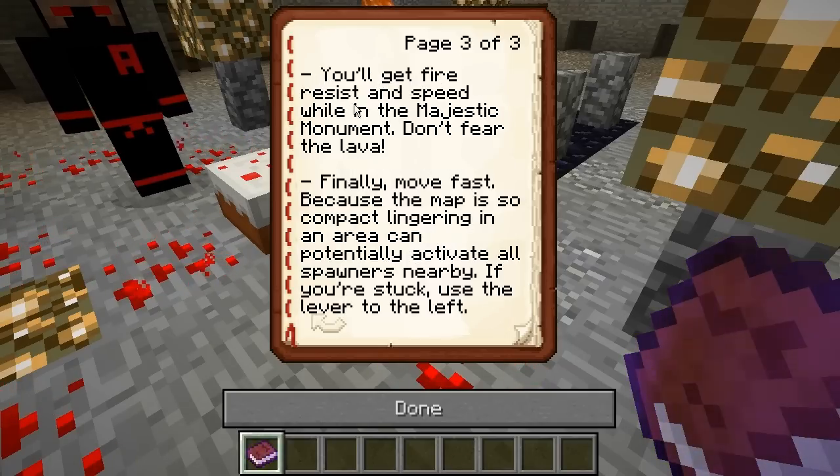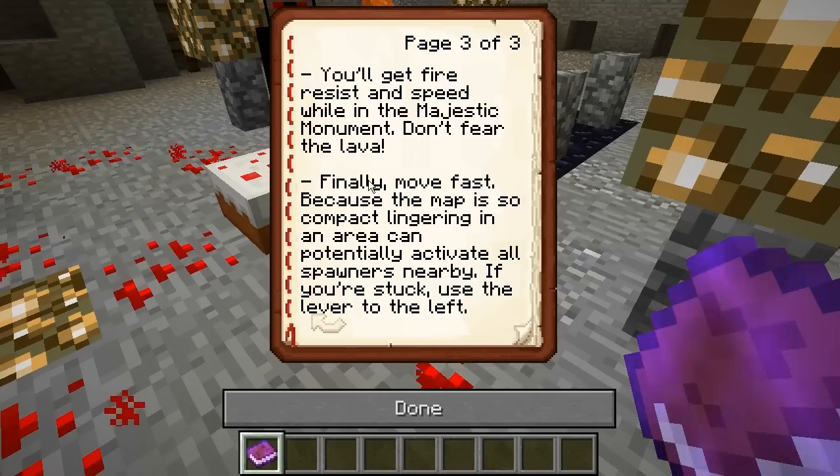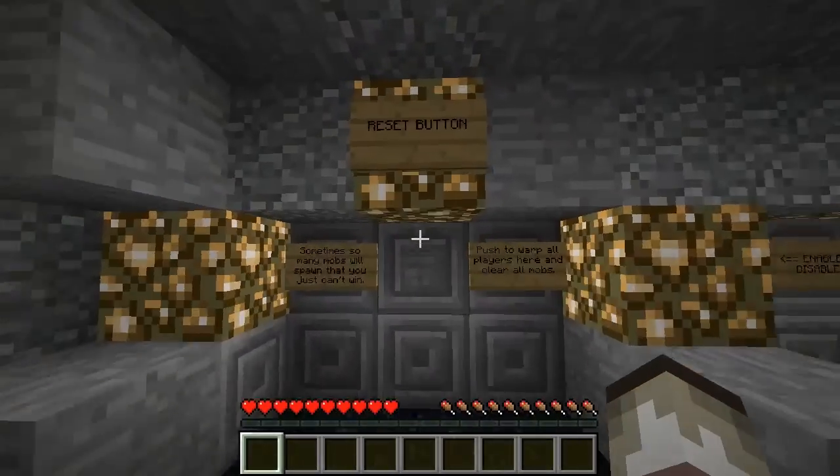You will get fire resistance and speed while you are in the Majestic Monument — do not fear the lava. Finally, move fast. Because the map is so compact, lingering in an area can potentially activate all the spawners nearby. If you are stuck, use the lever to the left.